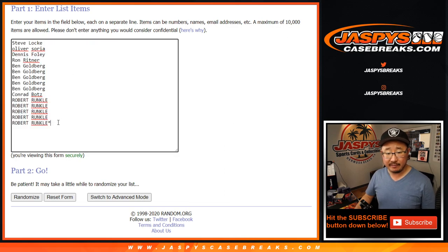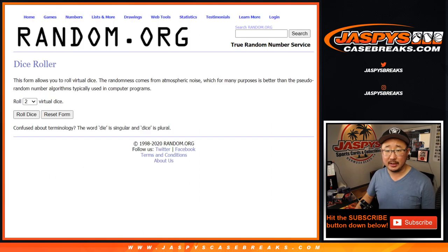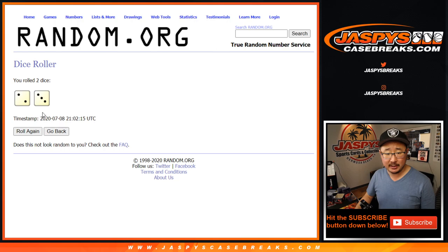Let's multiply that by 7 — so there should be 105, 105 items on each list. Let's roll it, let's randomize it.